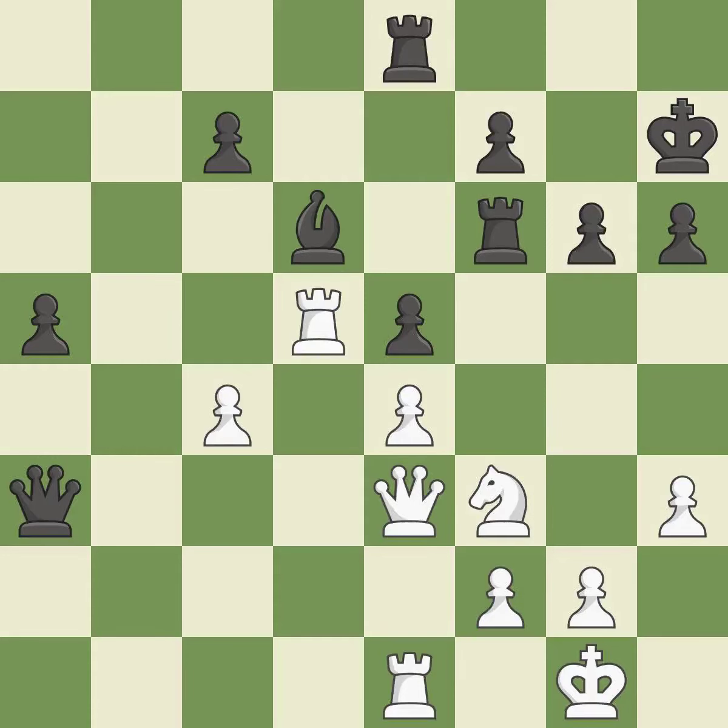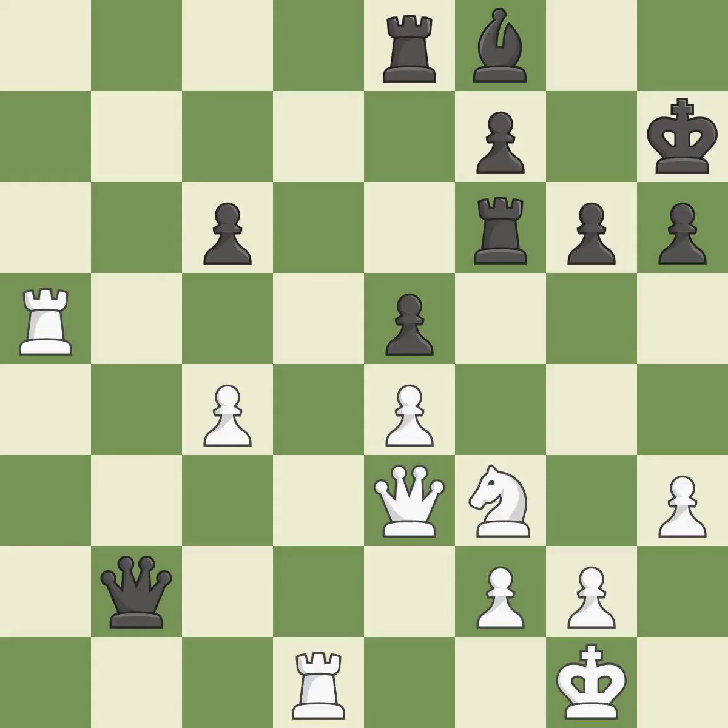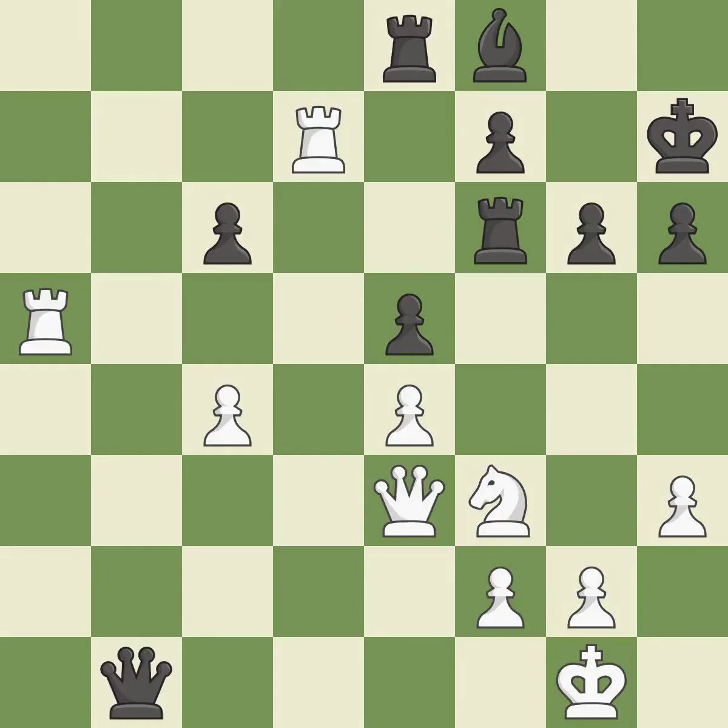This threatens to kick a bishop — it is an inaccuracy. This threatens to take an outpost with a bishop — it is a mistake. This prevents the opponent from being able to take an outpost with a bishop — it is best. This threatens to fork pieces. This allows the opponent to kick a bishop — it is a miss. This overlooks an opportunity to kick a bishop. This allows the opponent to win a tempo by threatening a rook — it is a miss. This misses a chance to threaten a rook and gain tempo — it is incorrect. This misses a chance to link together rooks — it is incorrect. That is a logical response — it is quite good.